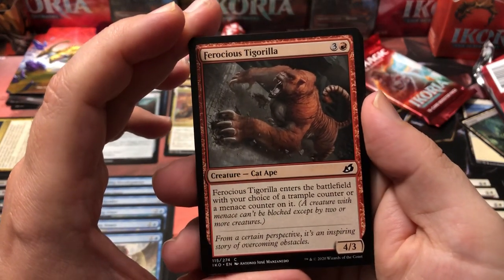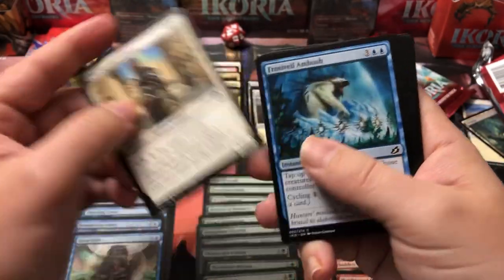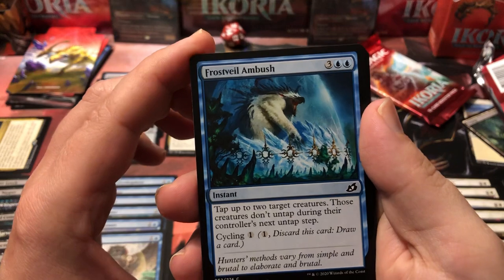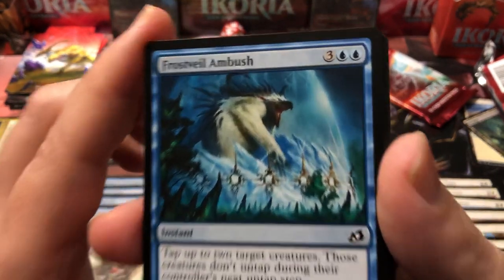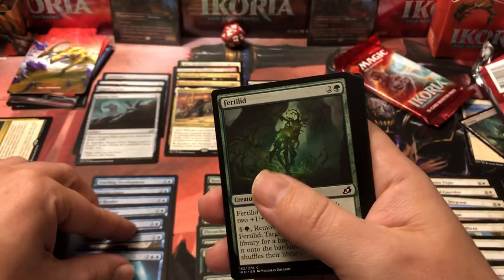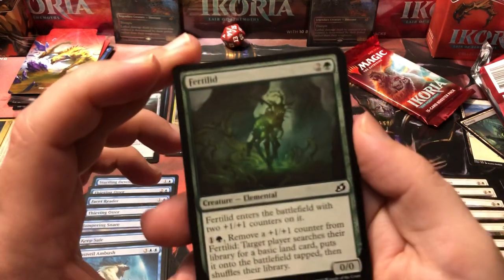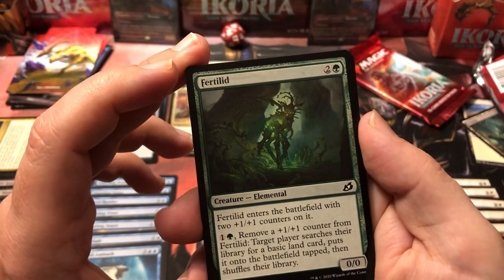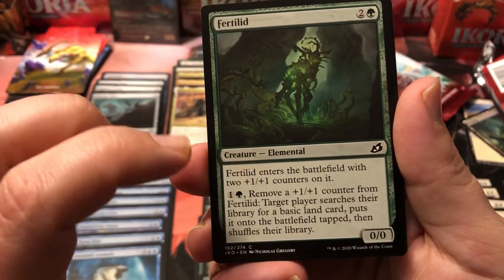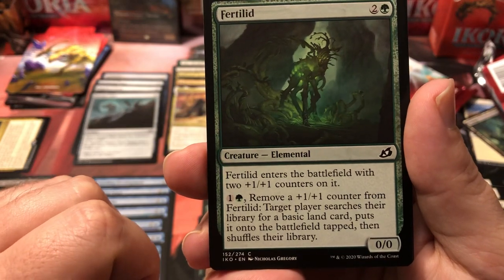Ferocious Tigerilla enters the battlefield with your choice of a trample counter or menace counters — we got yet another menace card, we might be running a menace deck. Another Checkpoint Officer — that's good. Frost Veil Ambush taps up to two target creatures and they don't untap during the controller's next untap step — it costs five mana, but cycling for one so we could include it in a cycling deck. Fertilid is a two-two with two counters; you pay two and remove a counter to search for a basic land and put it on the battlefield.